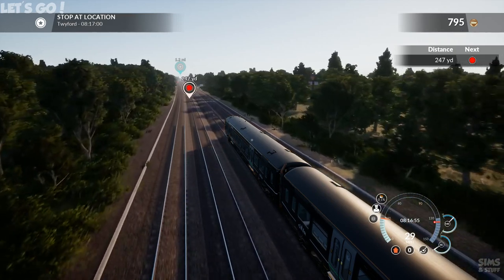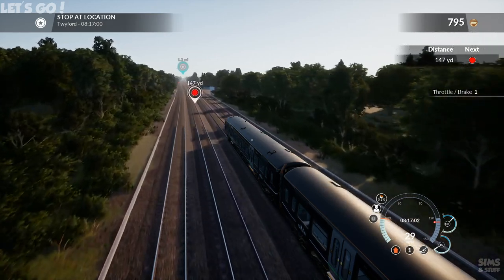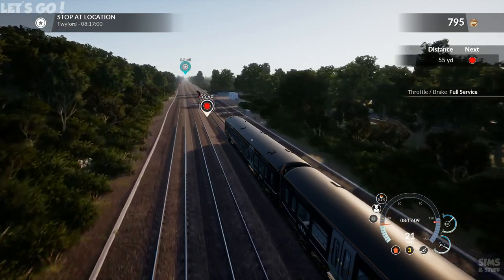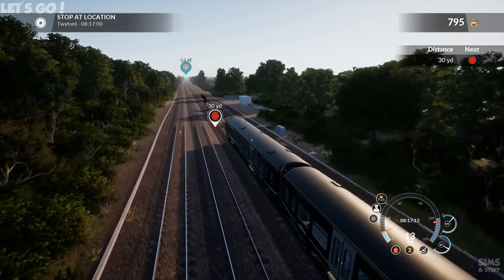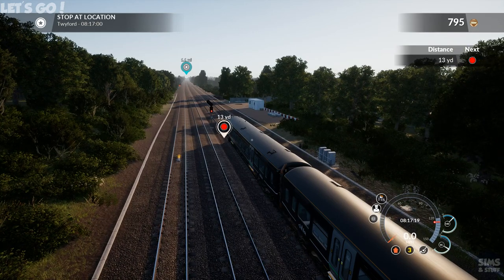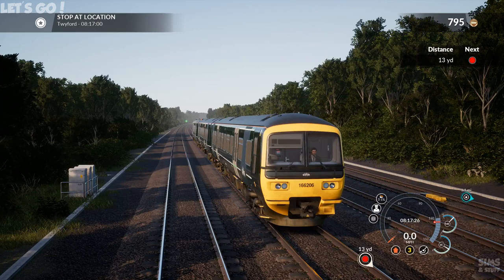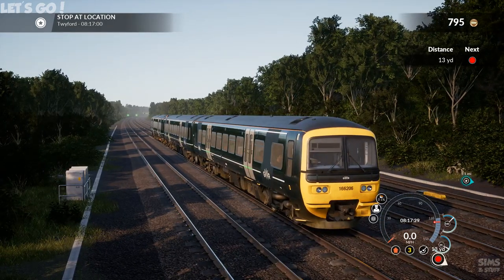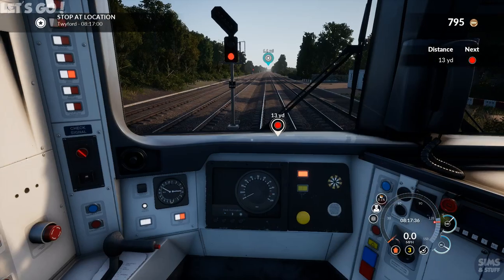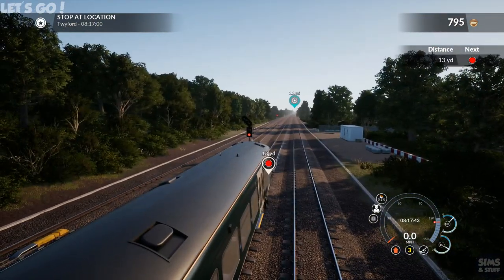I'm very close now. That was close — I started accelerating instead of braking. It's a Class 166 Turbostar, that's what it is. Right, now we wait for the light to turn another colour other than red. I'd be happy with an amber or a green one, really.